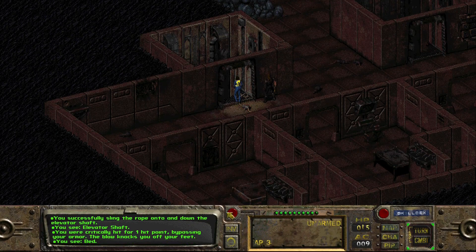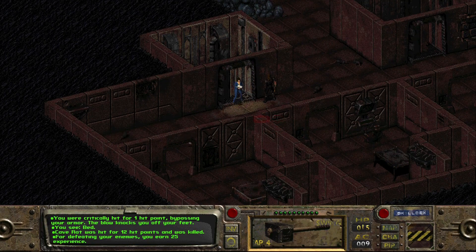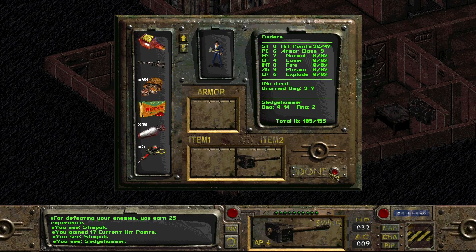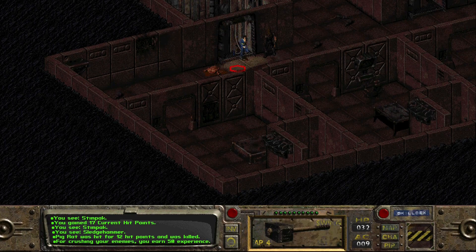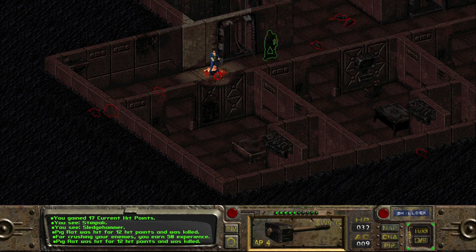We go down, where there are rats waiting for us. That one was killed. I think we are going to take one of those stimpaks we just picked up - much better. Who wants to come get some? You do. That was short-lived. Next. I'm going to head down towards this room in the corner - there's the other pig rat. We're making short work of these guys.